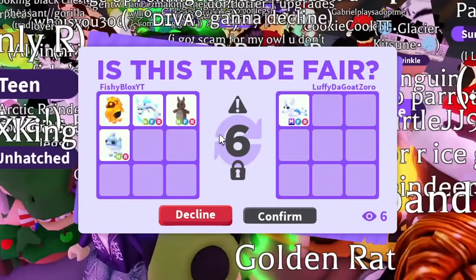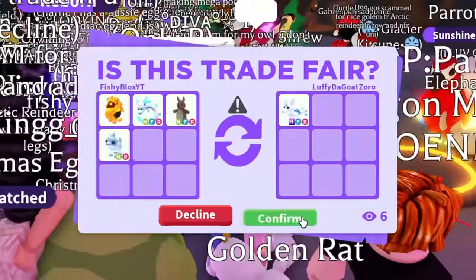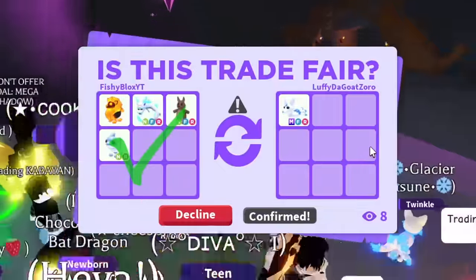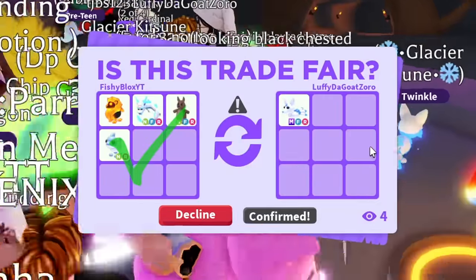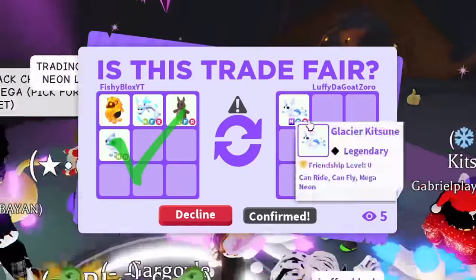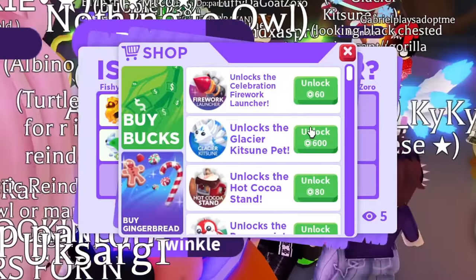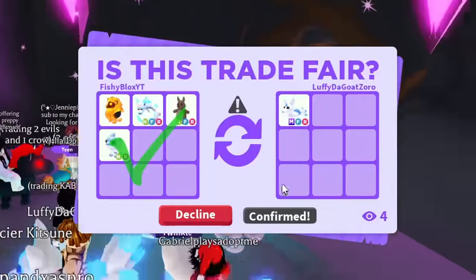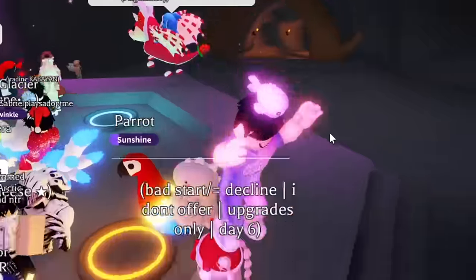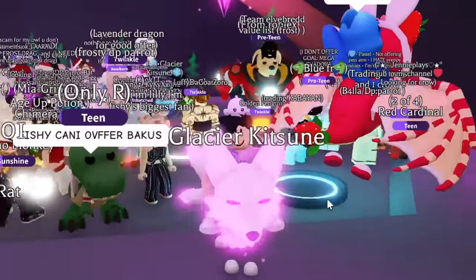I'm gonna hit accept again and wait for them to confirm. I feel like they're still thinking about it, but we're gonna be patient. Even if it doesn't happen, with this offer I could probably get another mega Glacier Kitsune elsewhere. It's 600 Robux for just one of them — a pretty expensive pet to make mega. And there we go — it went through! We now have the mega Glacier Kitsune!